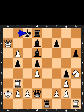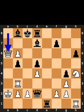White plays queen to a7, check. Black plays king to c8. White plays queen to a8, check. Black plays bishop to b8.